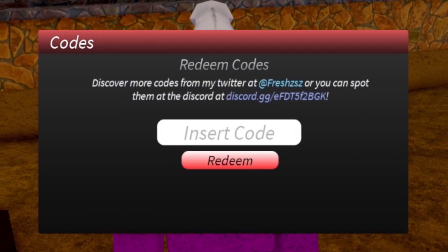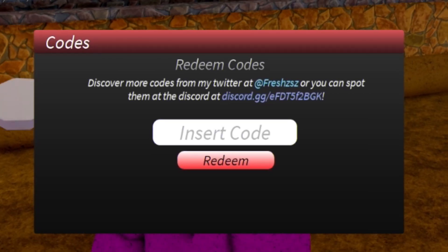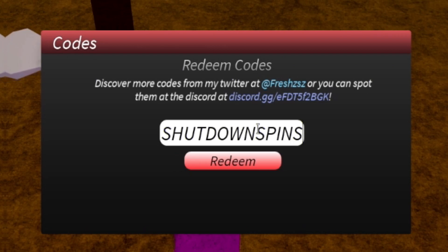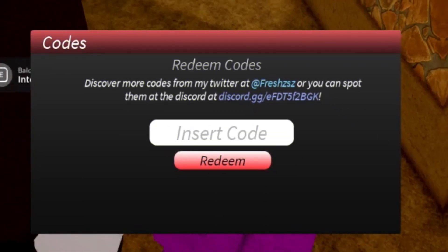Redeem the code '20KLIKES' — successfully used that. I'm not 100% sure what it gave, it might be something other than a mastery boost. Next, redeem the code 'SHUTDOWNSPINS' — this one is going to give you 25 spins, which is definitely quite nice.